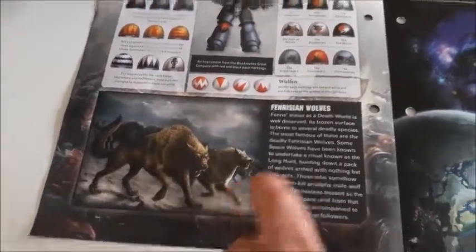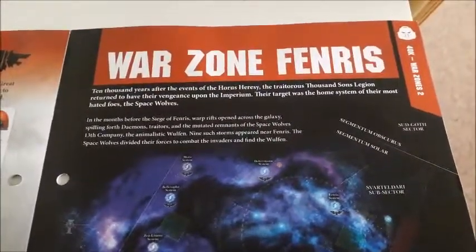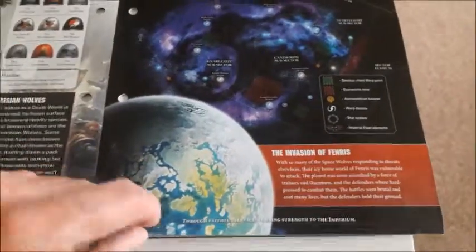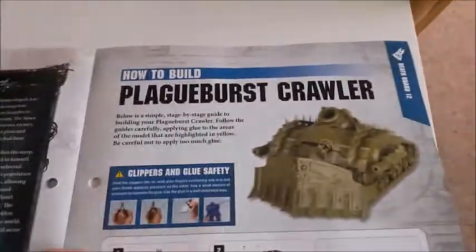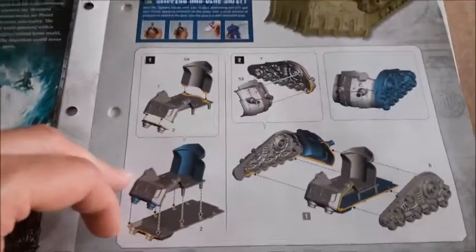Fenrisian Wolves are mentioned at the bottom before we go into War Zone Fenris — 40K War Zones 2 — the Invasion of Fenris, with some nice artwork and storyline about the Siege of Fenris. We then go on to how to build our Plague Burst Crawler. This is potentially the most difficult model to build so far — probably the biggest model, and much more complicated than the Rhino.